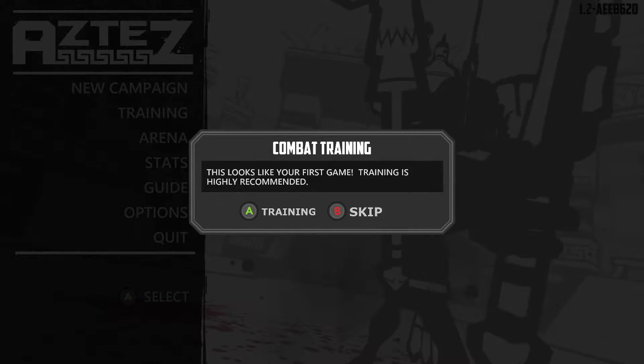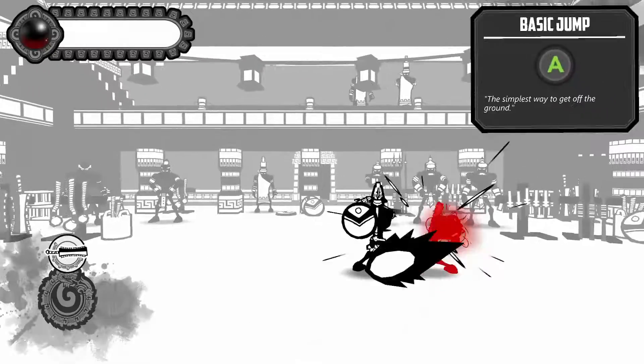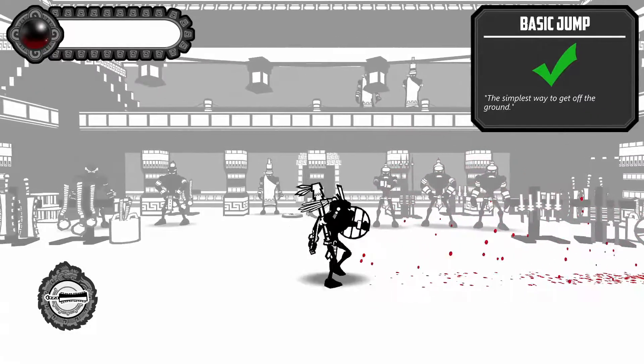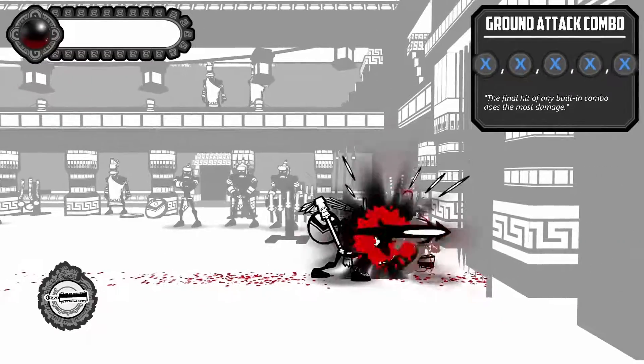This looks like your first game. Training is how you recommend it. Sure. So we begin. We can jump, so let's jump. Woohoo! I did it. XXX for ground combo — simple enough.